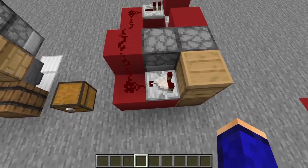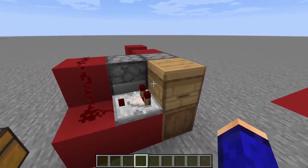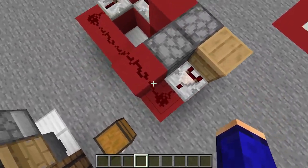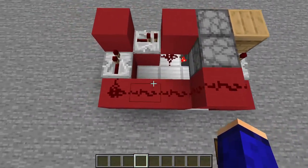Over here, you actually use another mechanic that I think is pretty cool — comparators can detect if there's honey inside a hive, and if it's full, it goes five blocks of redstone distance, which is why we have five here, as you can see.